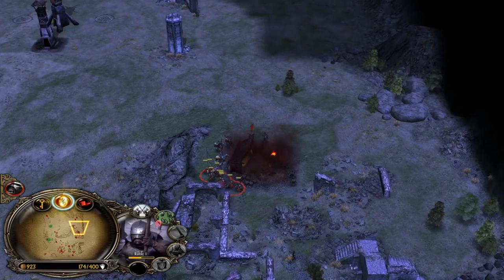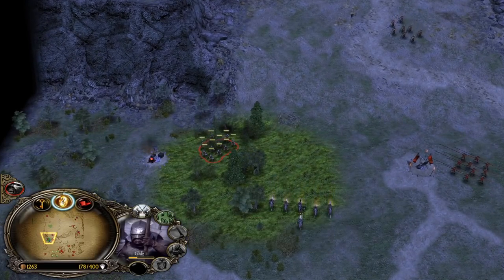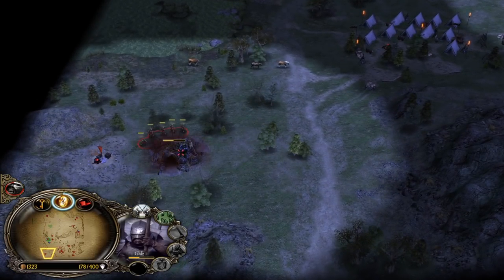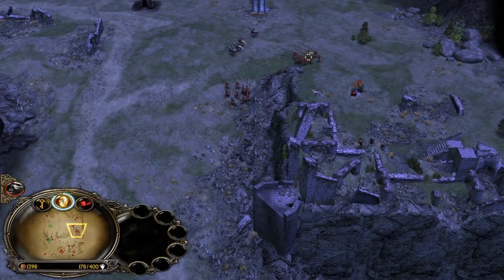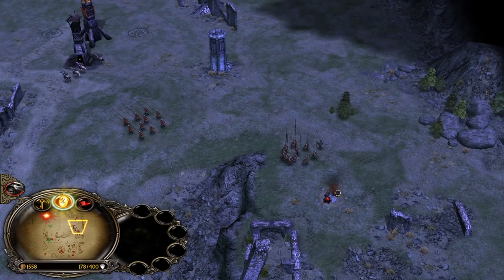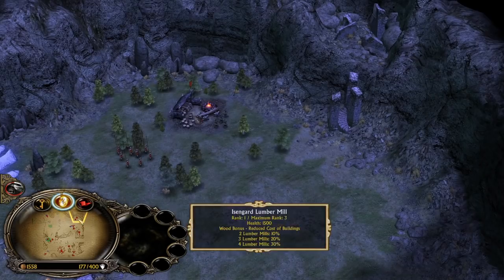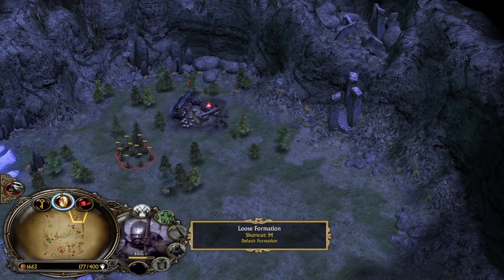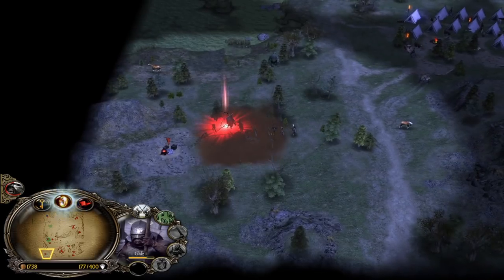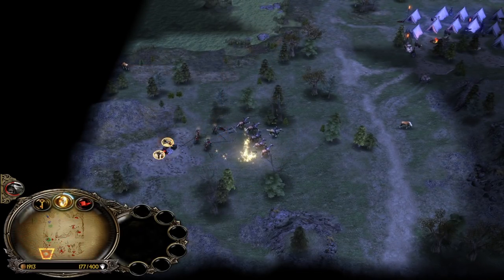My units are stuck in a corner. The mill is going to be taken down - it's fine. We will now have the power points we need for the Tainted Land after creeping the Warg Lair. Let's capture this and protect it. He has Heavy Armor, that's why he's not dying fast. The tower is just distracting and doesn't do much against them. We were able to creep that but he got the money - that's so unlucky. Now he can even fight us here.